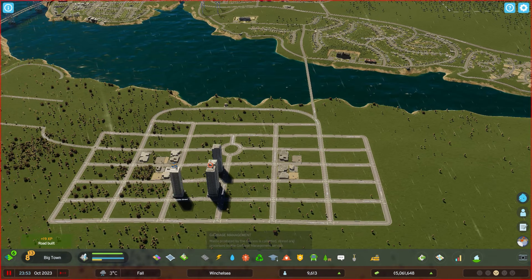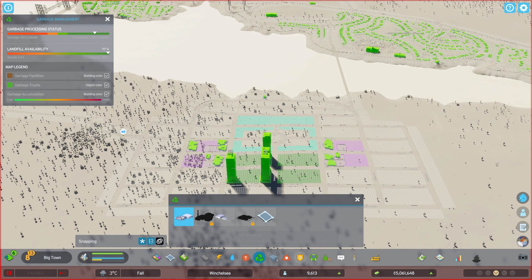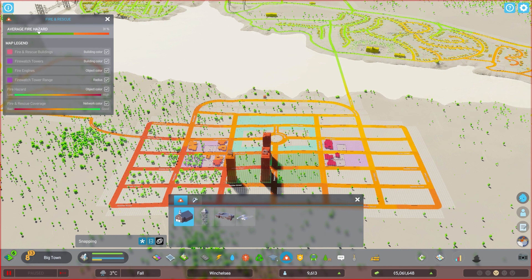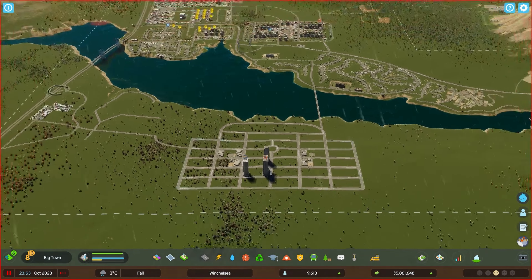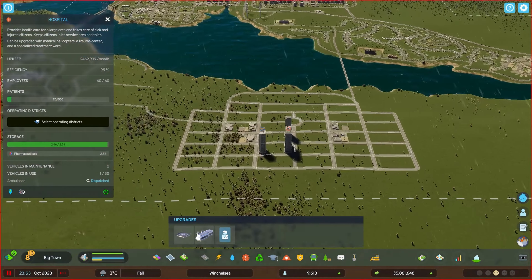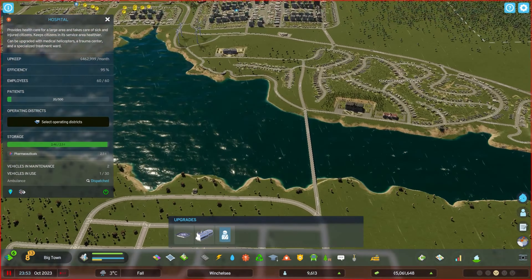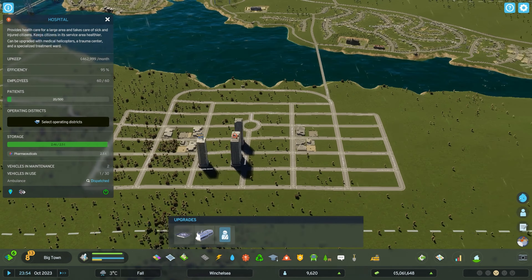That then gives access to the education and healthcare for everyone here. The police it doesn't — which is a shame. The fire it kind of does. I might move the hospital that we've got up here down into this area somewhere on the outskirts. So that bridge will just serve as a connection for now. And then when this is fully built out we'll start constructing a better bridge — one of the nice ones with the arches.